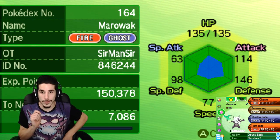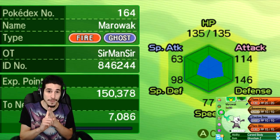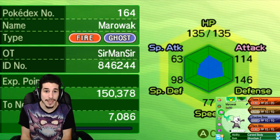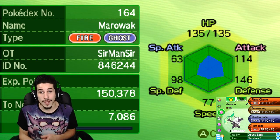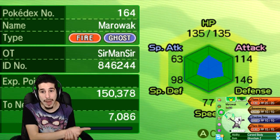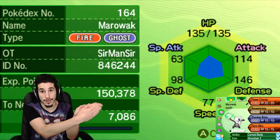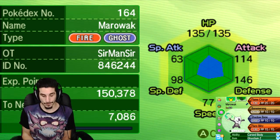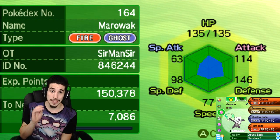So ideally, your Alolan Marowak will want to be Jolly nature in my opinion, max Speed EVs, max Attack EVs — which means 252 points into Attack, 252 points into Speed. The ability will be Lightning Rod. The one you see down below is an in-game Marowak, a playthrough Marowak, not really a competitive one. That blue little diamond thingamabobber is representing the EVs — not what you want.